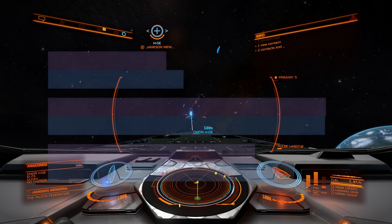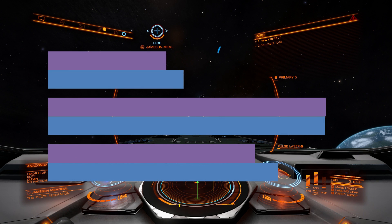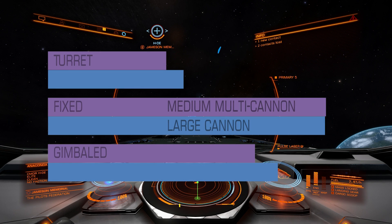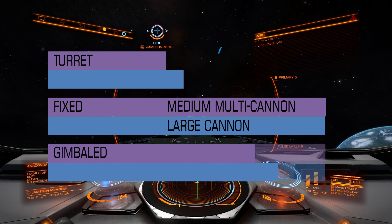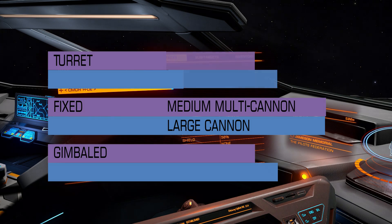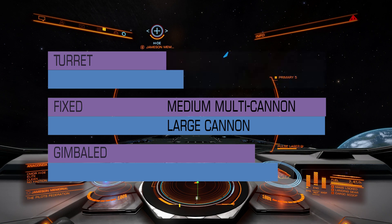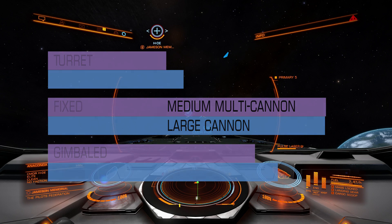Let's move from thermic weapons to multi-cannon — medium multi-cannon and large cannon. Against shields, both weapons are very similar. The fixed variant will deal about 17-25% more damage than the gimbaled variant. Gimbaled variant is around 40% better than turret. So against shields, don't use turret kinetic weapons. And the difference between fixed and turret variant is around 50-60% — pretty impressive.